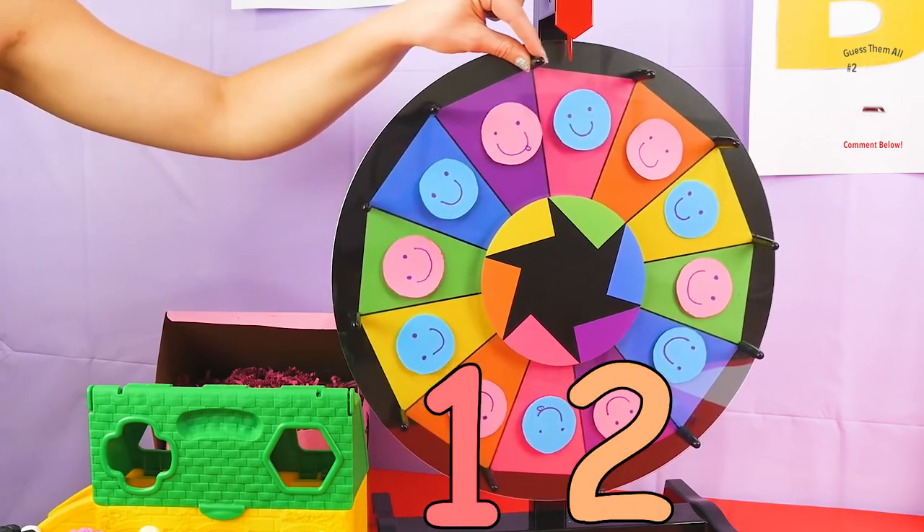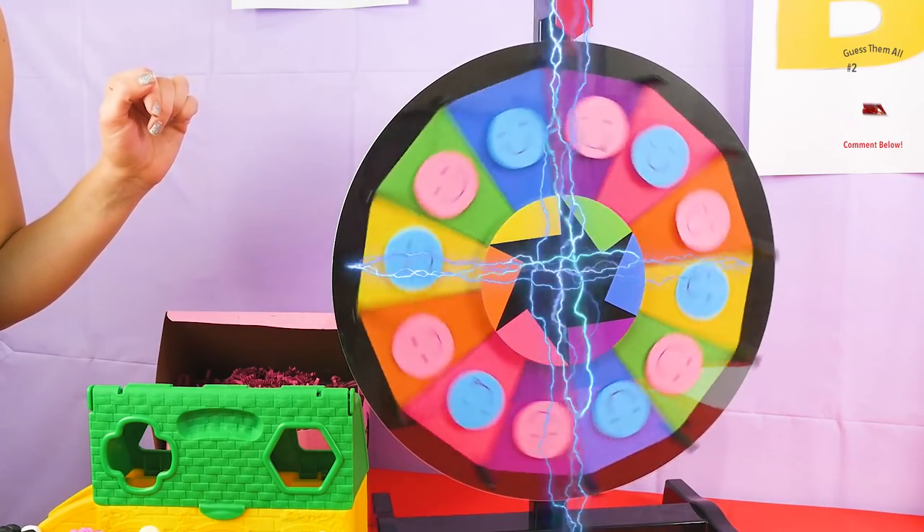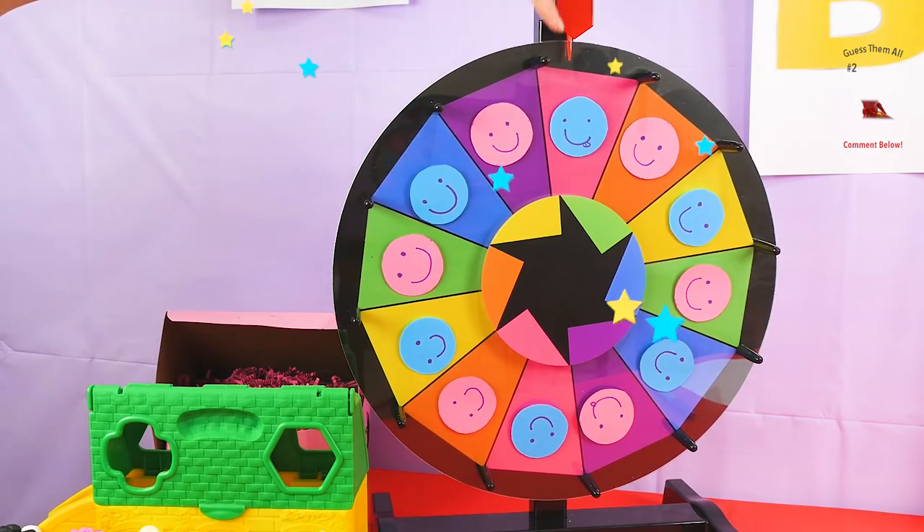First things first, we have to spin the wheel to see which team will go first. One, two, three, spin! And it looks like we got Blue! Looks like we got Team Blue, which is my team! So, because I'm the only human here, I think I'm just gonna go ahead and go first.